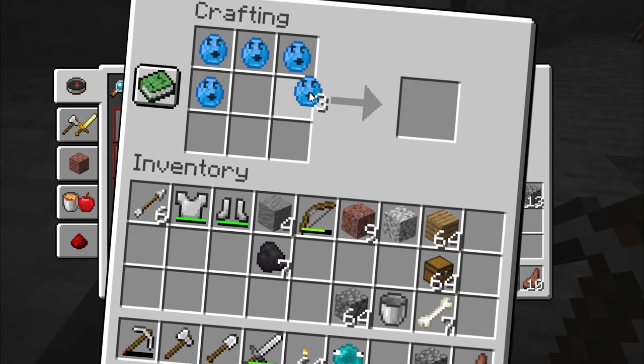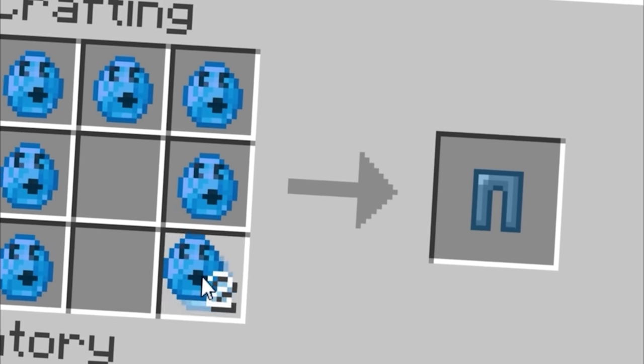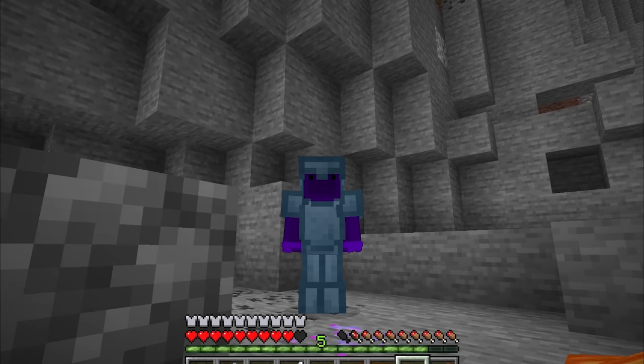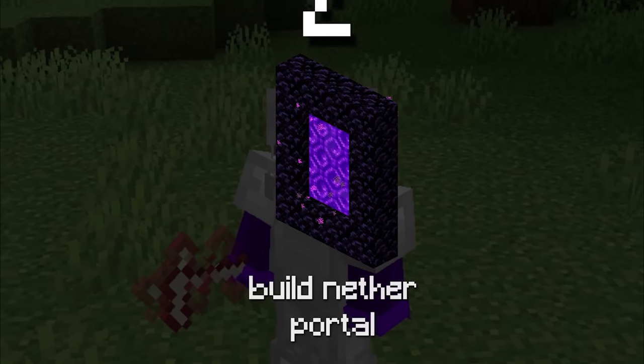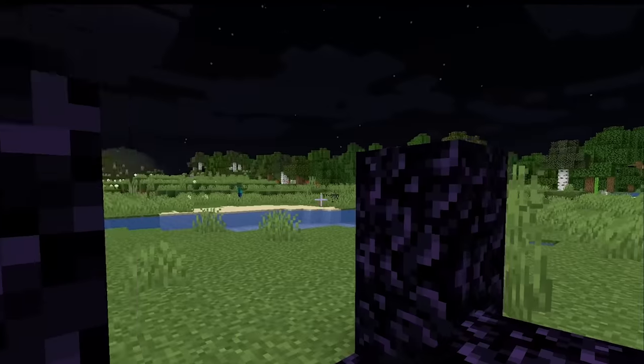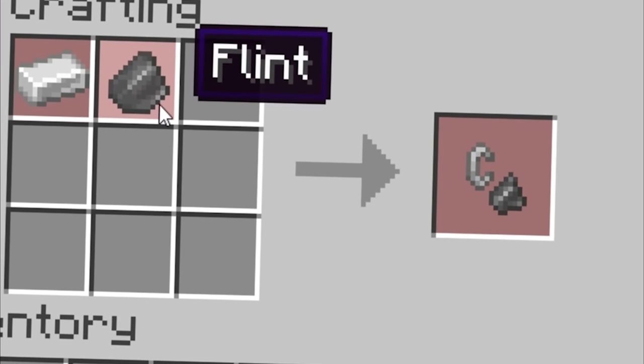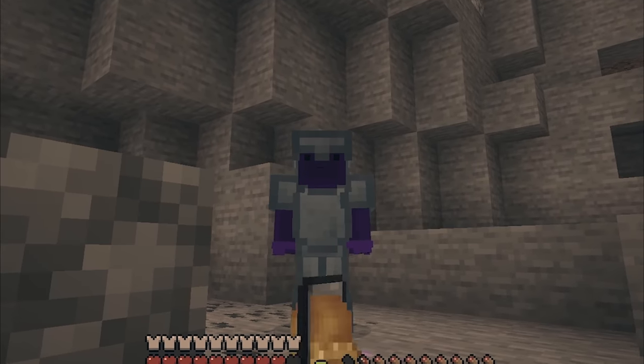Five more diamonds for that sweet helmet! And I might as well get rid of all this old iron junk now that I'm officially all geared up. I need to get obsidian and build the portal! There we go! Wait — how do I light it again? Right, I'll need flint and steel! Dammit — guess I shouldn't have tossed all my iron!